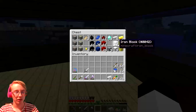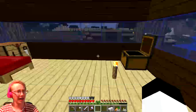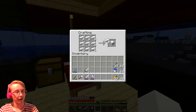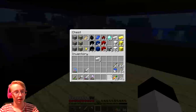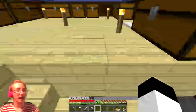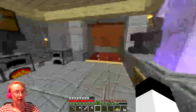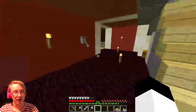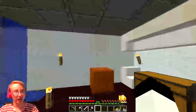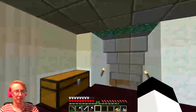So I got things like two stacks of iron and half a stack of gold, and quite a lot of coal I actually saw down there. And I've been doing some work down here. I torched it up a bit, changed the walls because it was a bit too green.